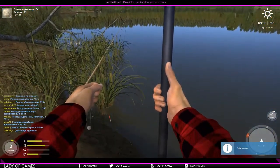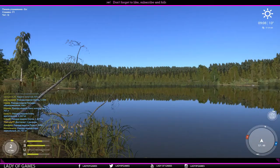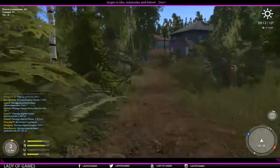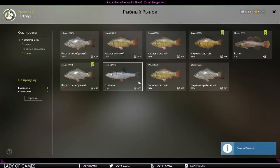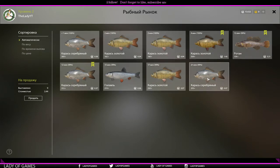I'll take that and tuck these away. We are going to sell our wares. Let's see how much money we get — that 500-gram carp and the prussian will give us some good money. We'll see. 140, 31 cents, 37, the rest is eight, four, and three cents. So we're selecting them all — click the first one, hold left shift, press the last one — 244. Not a whole lot of money, but that still gave us a bit.